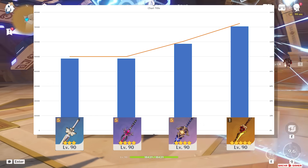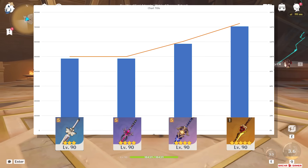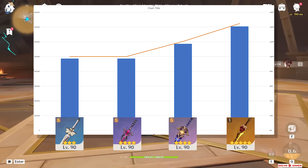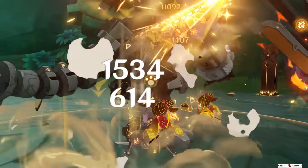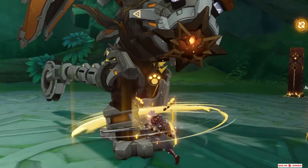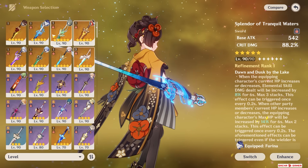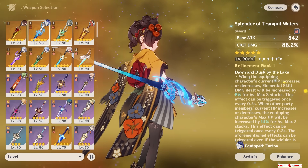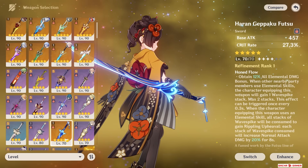This testing with all 4 weapons was done with a full Geo team with C6 Goro, and some of the buffs do wear off before the 2 final hits from each stall, so a better rotation could be found. It's still just early impressions, so take everything with a huge grain of salt. There are other weapons Chiori can utilize, like Fontaine's craftable and battle pass swords or any of the 5-star stat sticks, but all of them fall within the same range between Cinnabar and Harbinger of Dawn.